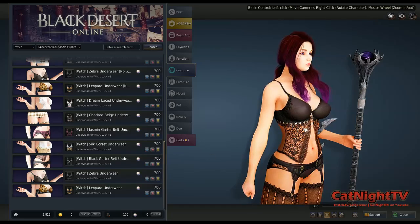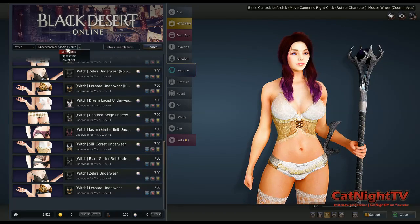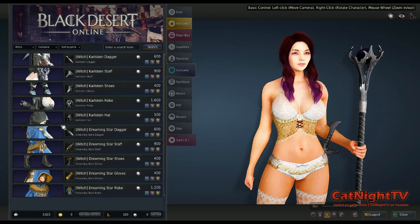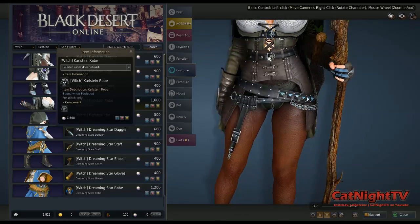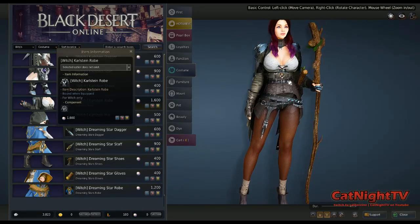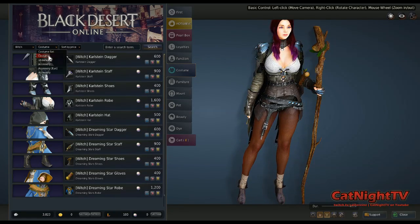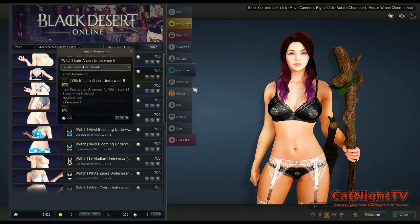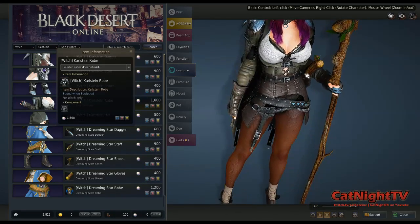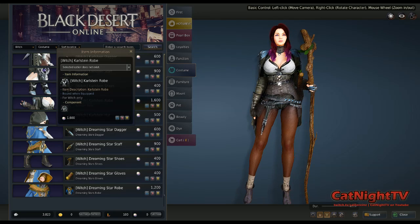I noticed that if you've got one of the other costume pieces on, the underwear looks like it's underneath — you can see it peeking through. So you could choose underwear like a certain black top to go with the costume, and then what's peeking kind of matches what you're going for in your overall look. Something to keep in mind for sure.